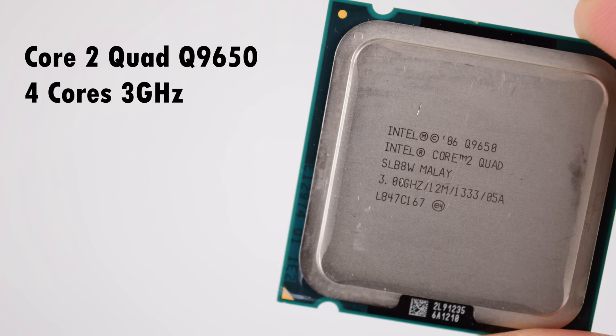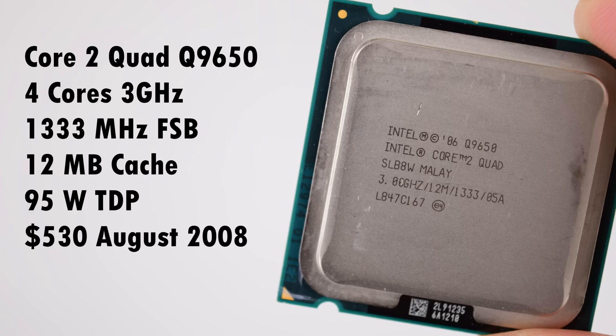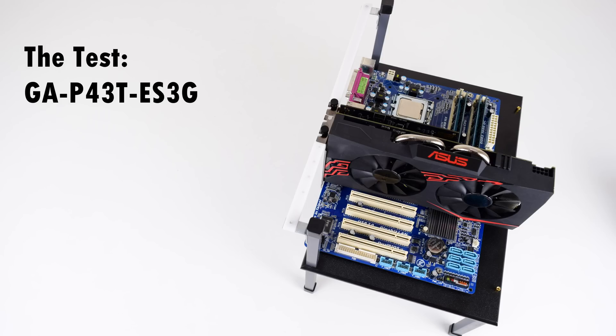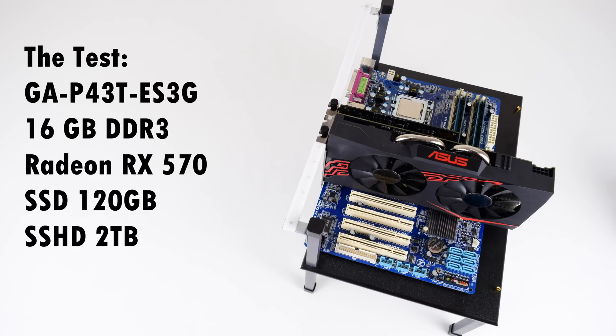So let's have a look at the specifications: we've got 4 cores running at 3 GHz, a 1,333 MHz front-side bus, 12 MB of cache, the TDP is 95W, and it launched for $530 back in August of 2008. For the test we're using a Gigabyte motherboard bought off AliExpress for $35, 16 GB of RAM, a Radeon RX 570, an SSD, and an SSHD for the games.